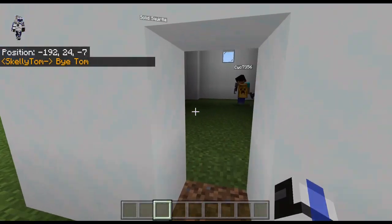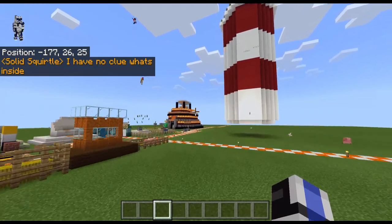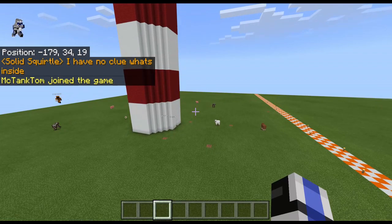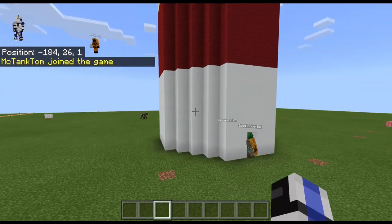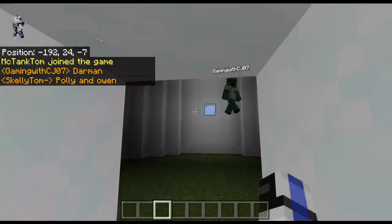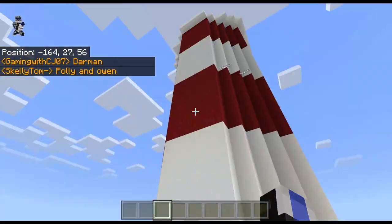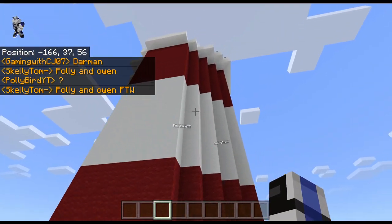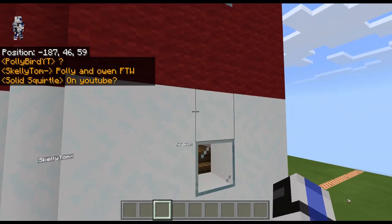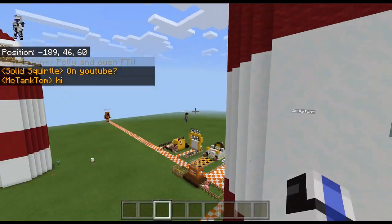It looks like they're just standing around the inside, kind of confused. That is not good, but you guys have to try your best. CJ, you can help your teammate in any way because you are teammates, but you cannot build. Polly looks like he's almost at the top — building stuff is looking pretty nice.